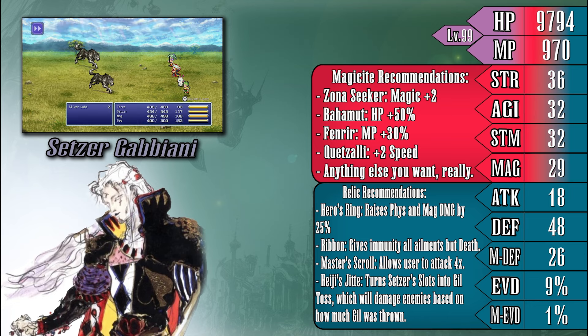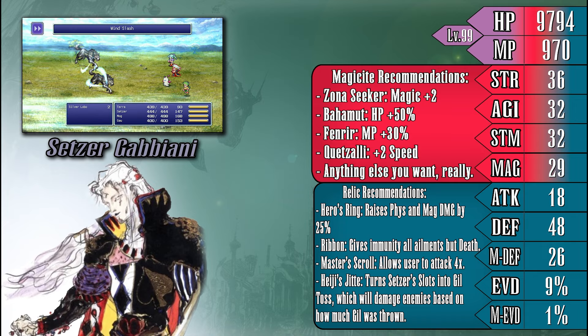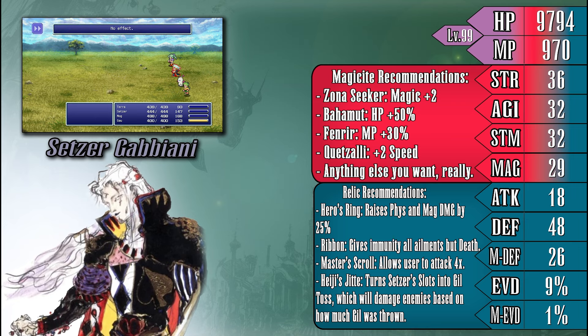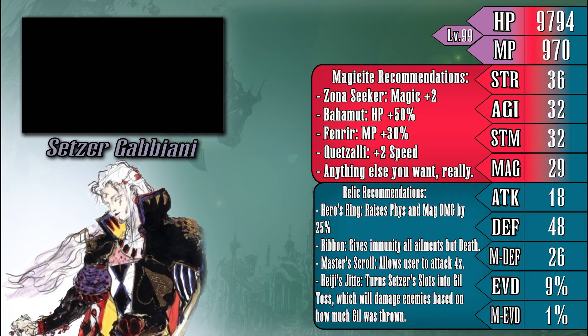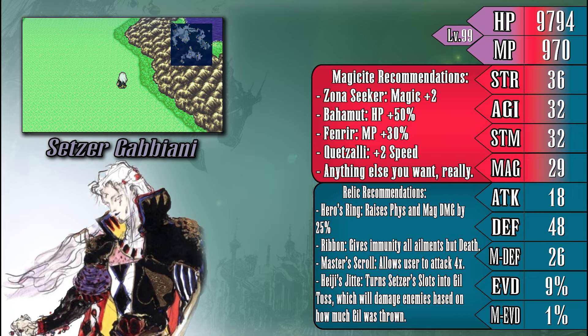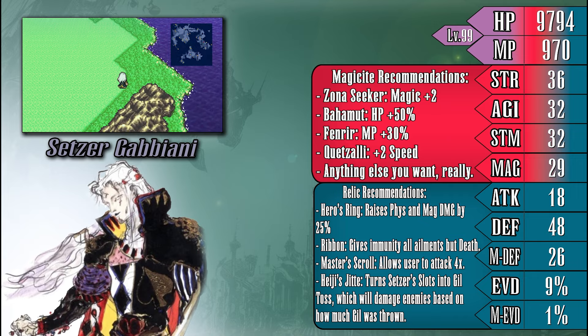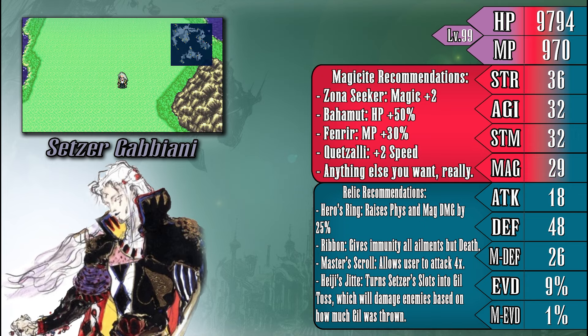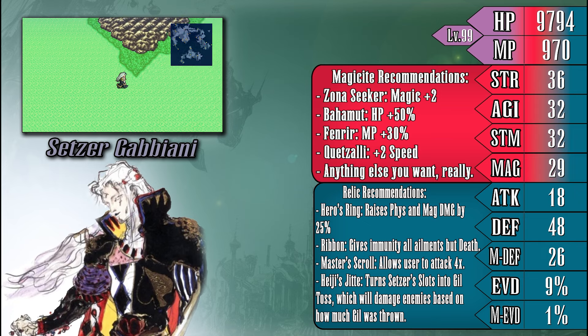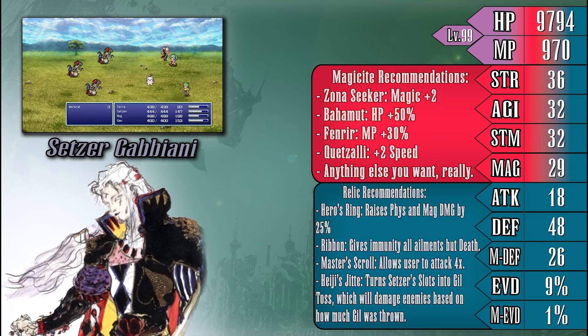In terms of relics, most of Setzer's options until endgame are fairly lacking. Giving Setzer a Hero's Ring and some form of ailment nullification is probably the best call. Also, while I don't find it particularly useful, Setzer does have a unique relic called the Heiji's Jitte, which will turn Setzer's Slots ability into Gil Toss, dealing damage to enemies based on how much Gil was thrown. I personally don't think it's that good, but if you're looking for a completely different playstyle for Setzer, this could be the way to go.